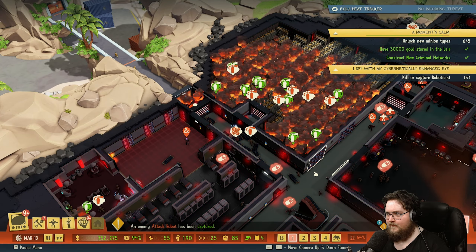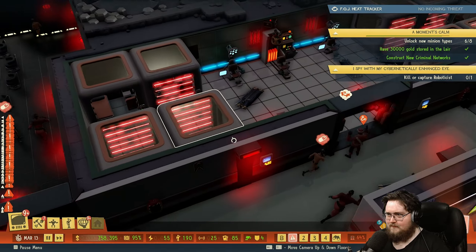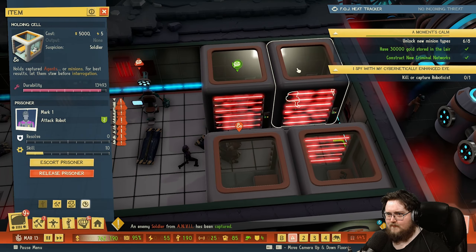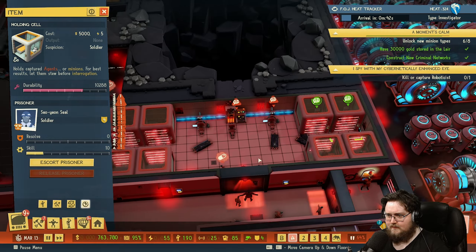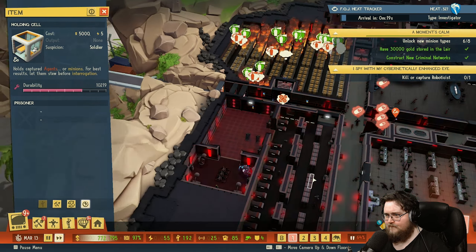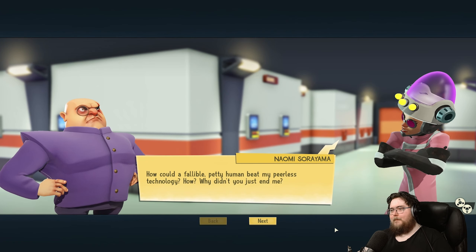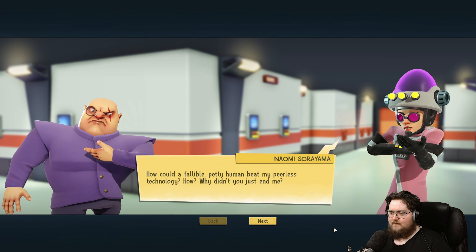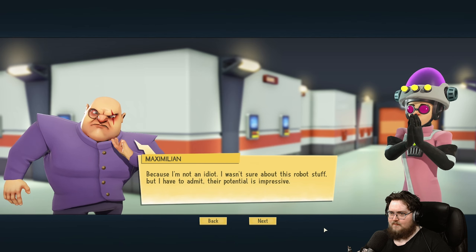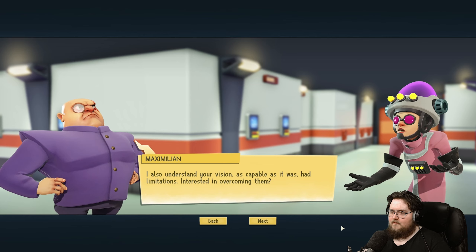An agent has been captured. An intruder has given us their secrets. An agent has been subdued and captured. We have captured an agent. Oh no, my TV is gone! Brainwashing — how could a fallible, petty human beat my purest technology? Why didn't you just end me? Because I'm not an idiot. I wasn't sure about this robot stuff, but I have to admit their potential is impressive. At least you understand that much — I also understand your vision.